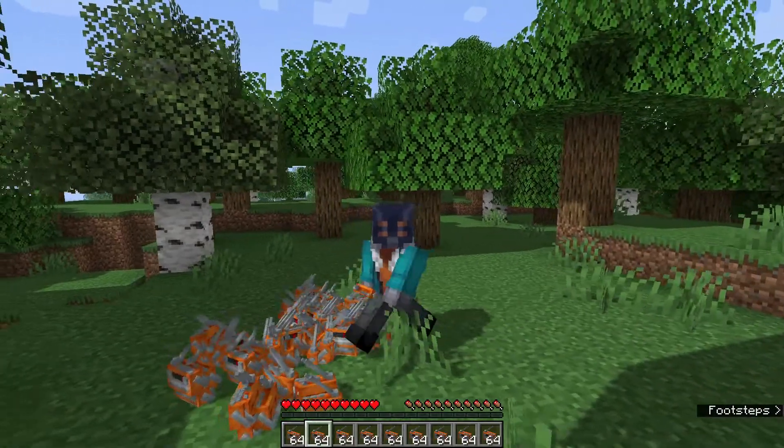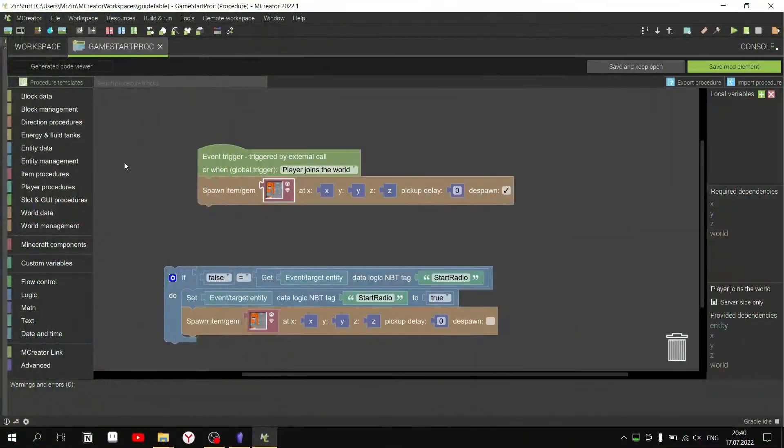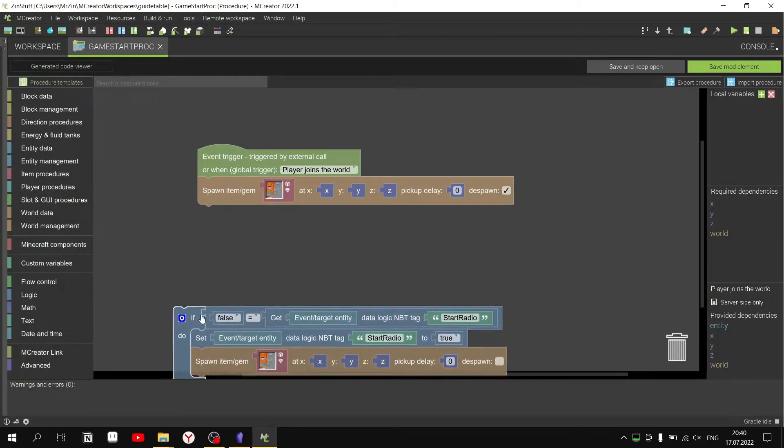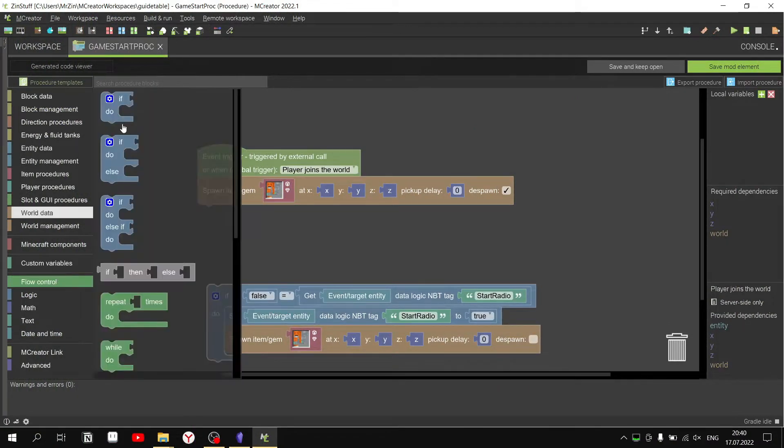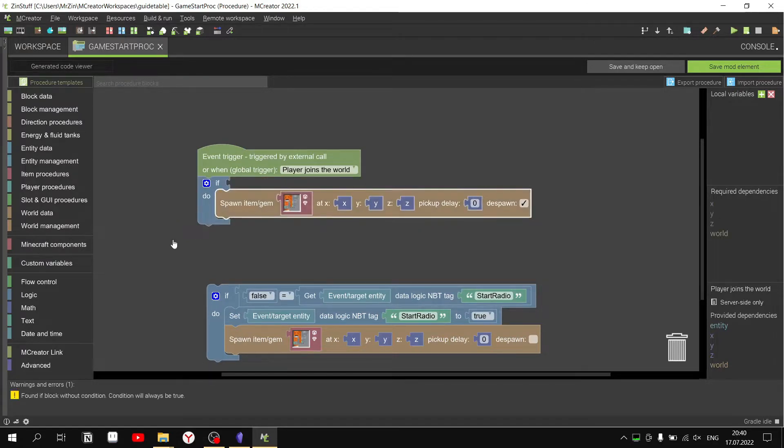If you leave everything like that, then the item will be duplicated when re-entering. Therefore we add a logical NBT tag, which is in the false position by default. If so, then we make it a true position and give the item without delay.